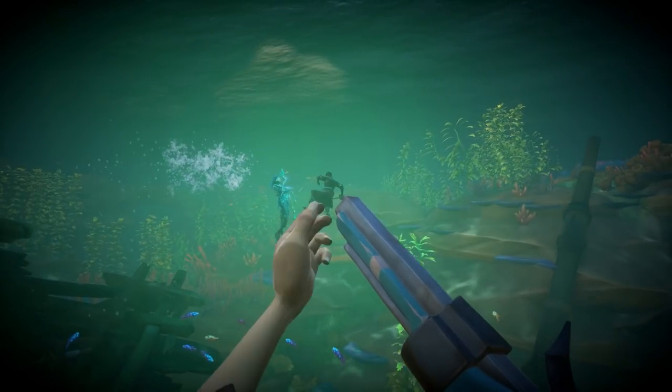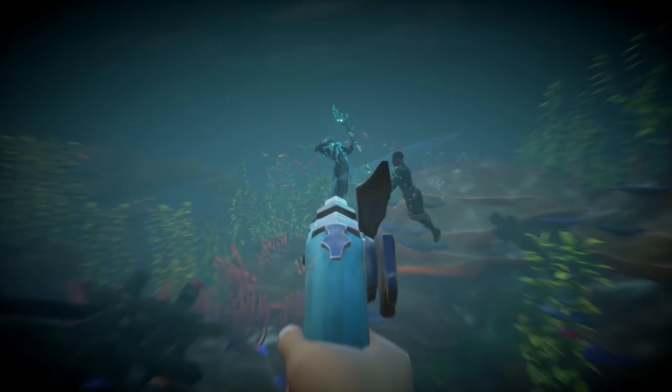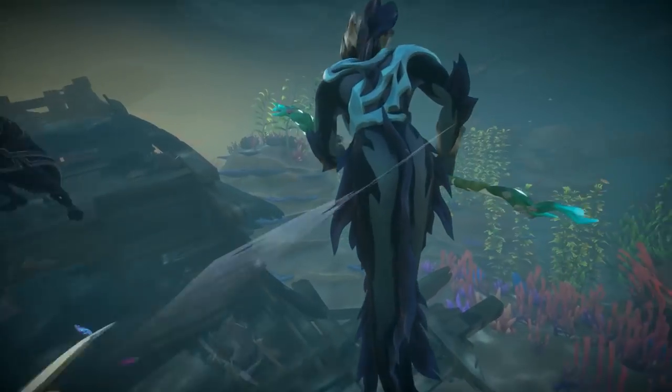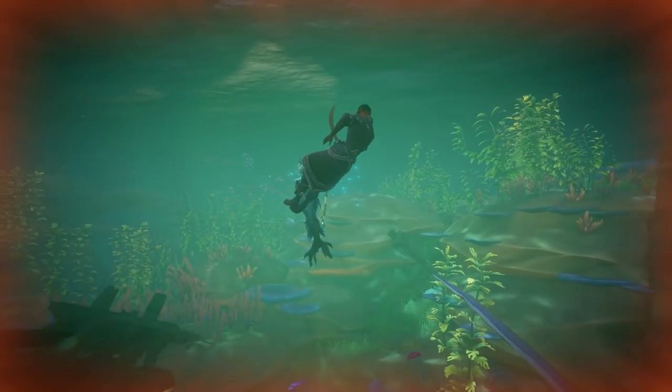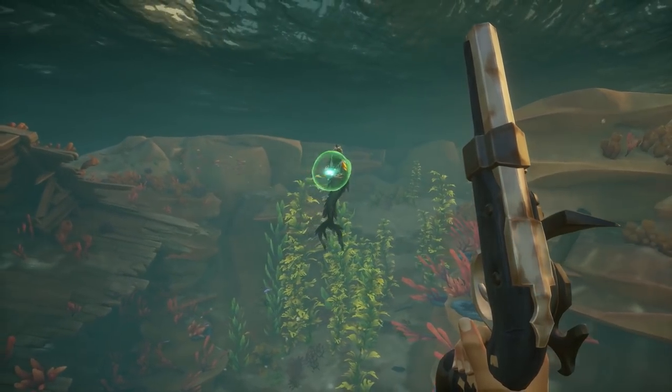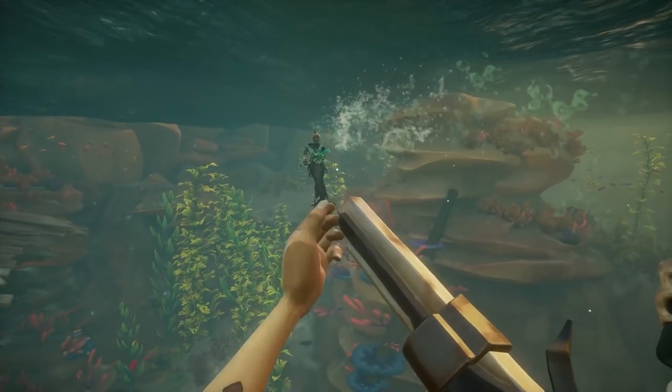The other type of Siren is a Siren Leader. These scurvy dogs wield the Trident of Dark Tides, which I will talk about a little bit later in this video. Either way, these Sirens can do some pretty devastating attacks from distance. However, don't let them fool you — they can still attack up close and do some damage too.